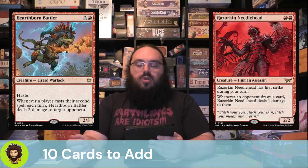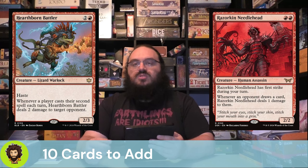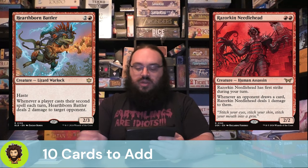This is actually a new card out of Duskmourne — Razorkin Needlehead. A 2/2 for two red. It has first strike on your turn, which is fine, but more importantly, whenever an opponent draws a card, they take damage. So this and Underworld Dreams are kind of the same effect — one's on an enchantment, one's on a body — but both are good.